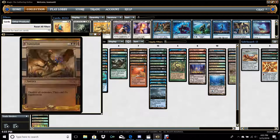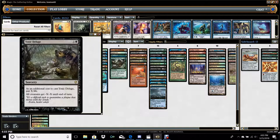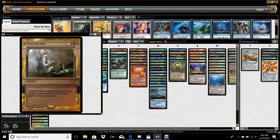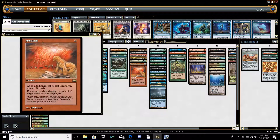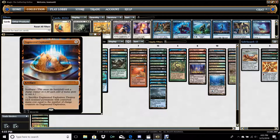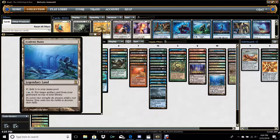This is the engine pile, as we discussed. This is the mass removal pile. This deck is generally going to take a beating in the early game, so you need a lot of cards to buy time: Damnation, Toxic Deluge, Radiant Flames, Maelstrom Pulse, Pernicious Deed, Engineered Explosives, and Firestorm. Engineered Explosives is probably one of the more powerful effects in the deck just due to the fact that we have Academy Ruins, and being able to utilize mana of all five colors very reliably makes it very powerful.